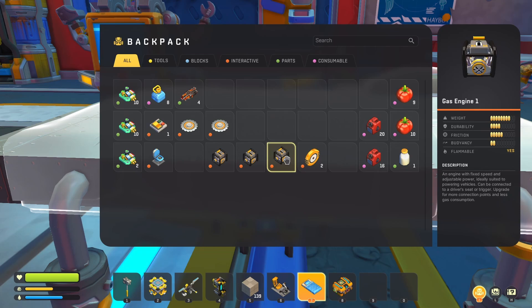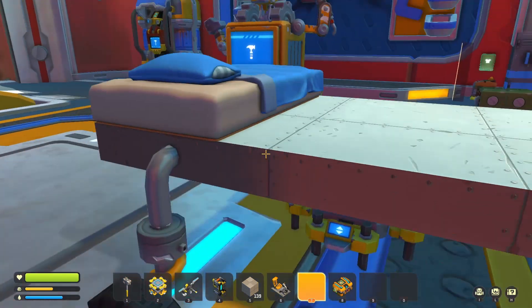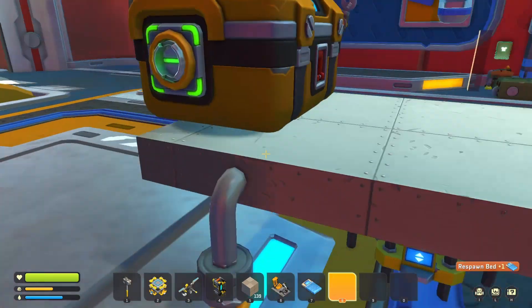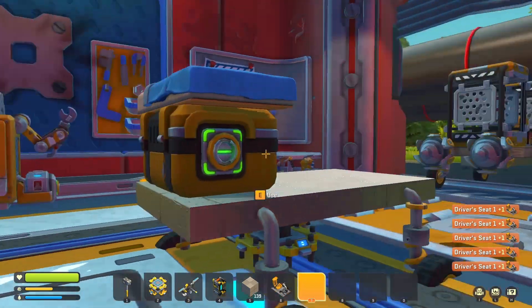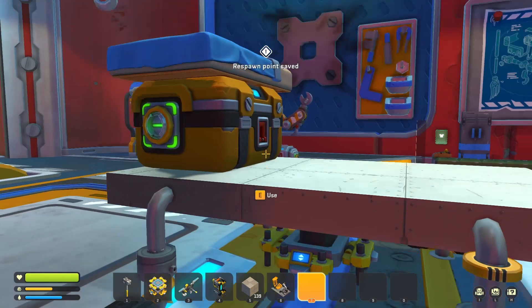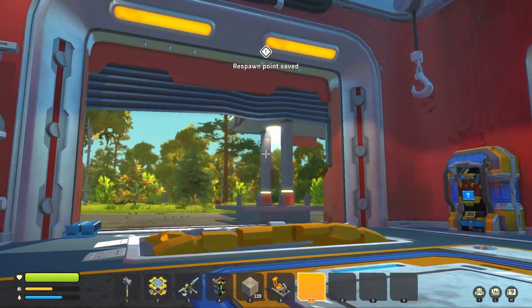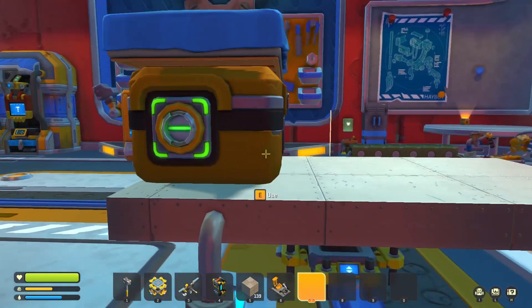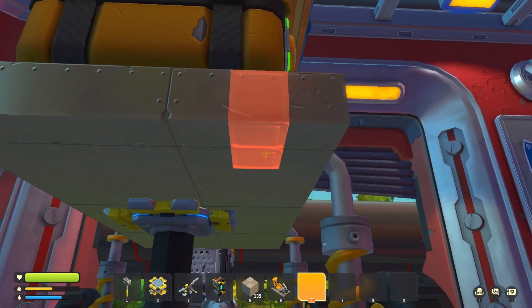Now we can start building things up top. We've got a seat, a bed, a chest, and we'll need to place the engines as well. If I place the bed like this it takes way too much space, but if I place the chest here and then the bed on top, we're saving some space. The bed is so that we can have a respawn point on the car — if something happens far from the base, we want to respawn at the car, not back at the base. I just realized we should make this car a little bit wider.